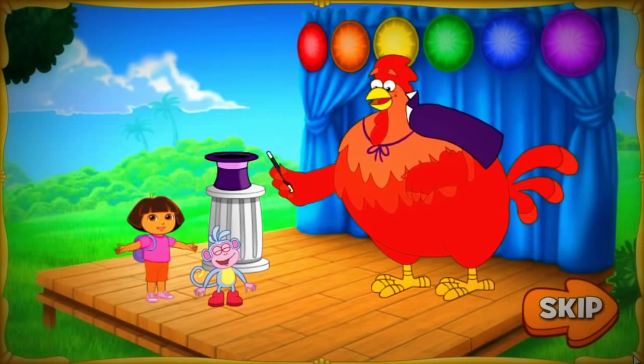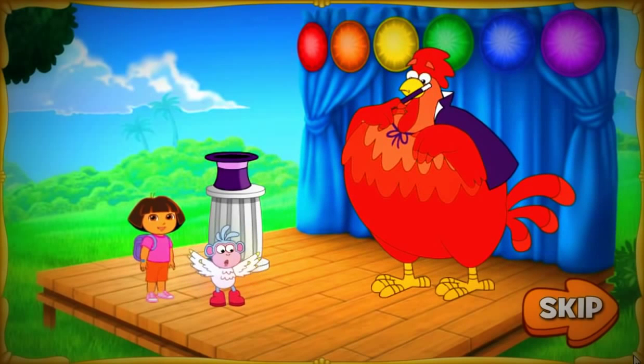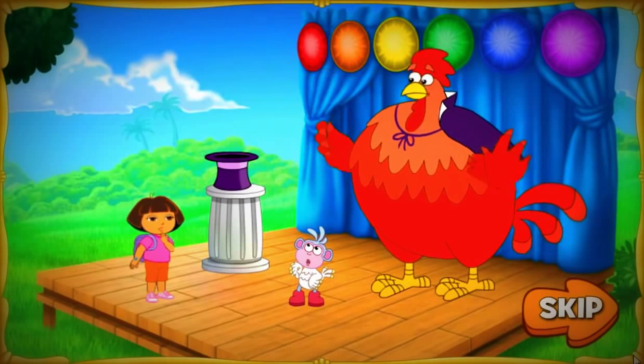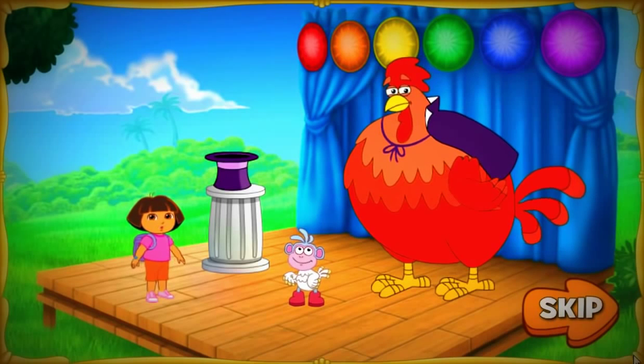Ready? Say abracadabra! Uh-oh! Big Red Chicken accidentally turned Boots into a chicken! We need to use the magic wand to turn Boots back into a monkey! Oh no! The wand fell into Big Red Chicken's magic hat! We need to get that wand back so Big Red Chicken can turn Boots back into a monkey! Will you help?